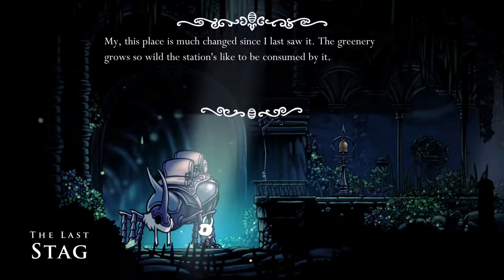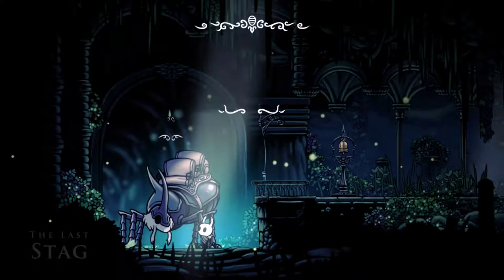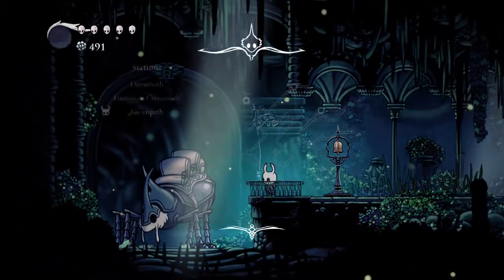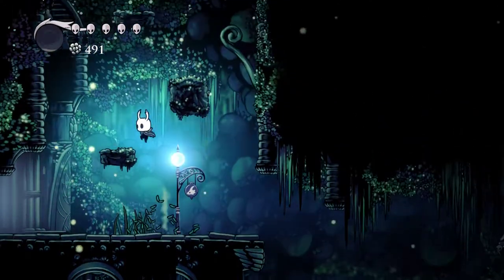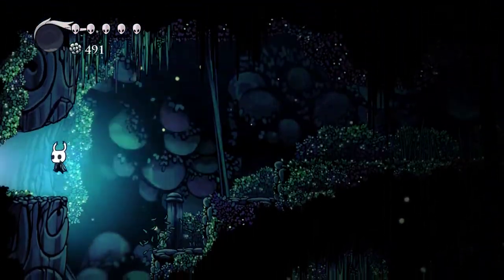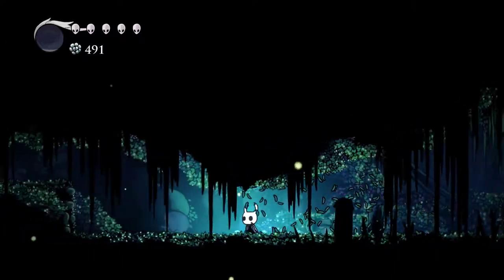The stag says: 'My, this place is much changed since last I saw it. The greenery grows so wild - the stations like to be consumed by it. Eager to travel the stagways? Just hop upon the platform, give me the signal, and we'll soon be on our way.' Alright, so: Forgotten Crossroads, Dirtmouth - these tunnels look awesome on that map. Alright, let's go kill some bosses. We have a lot of exploring to do. Music got quiet - this is definitely a boss.